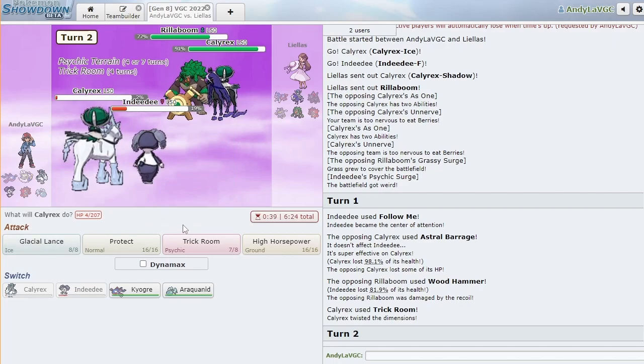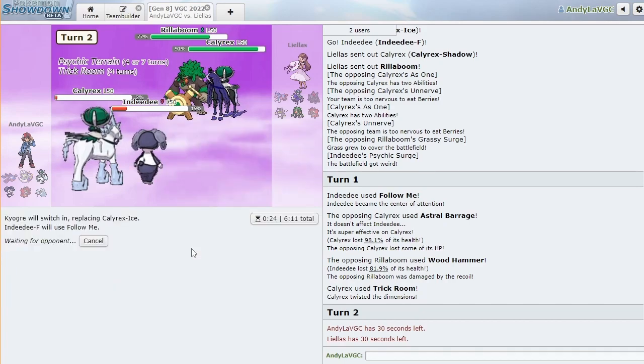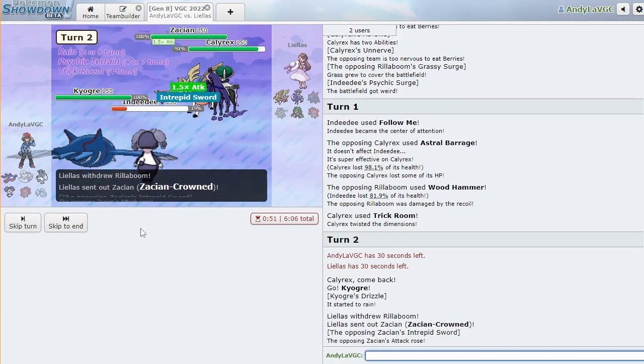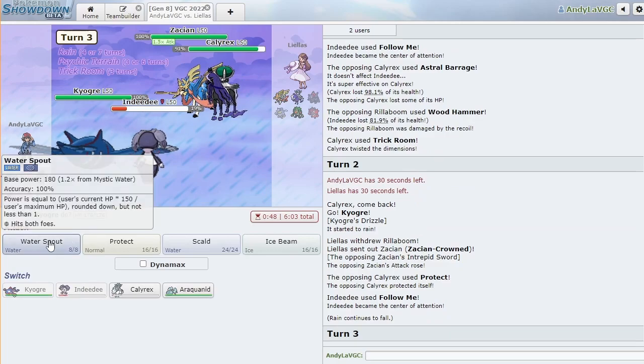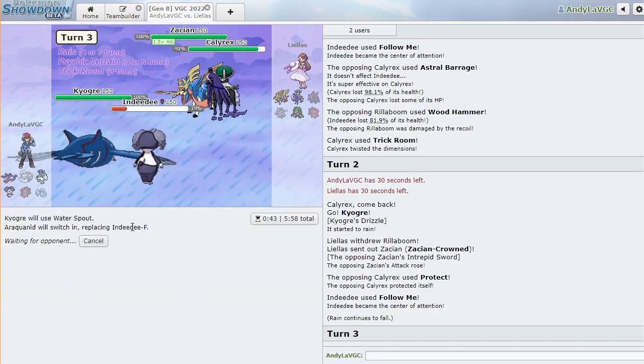I'm gonna switch — I don't expect them to attack with Calyrex this turn, so I'm gonna switch into Kyogre here. I'll just Follow Me again for the Rillaboom. Okay, perfect Water Spout — should just KO if they let us. I'm gonna go ahead and switch into Araquanid now. We could only really get one attack off with our Calyrex. I played a little recklessly but I think we'll be okay — they can't really stop this.